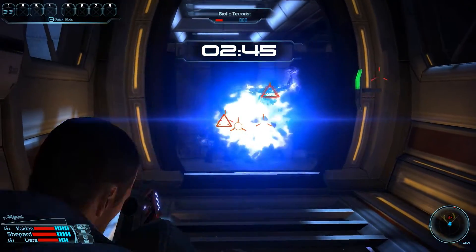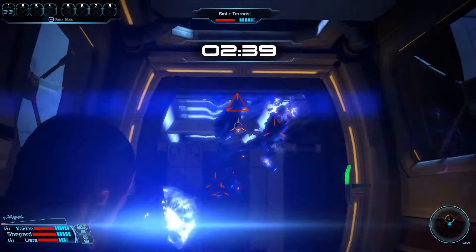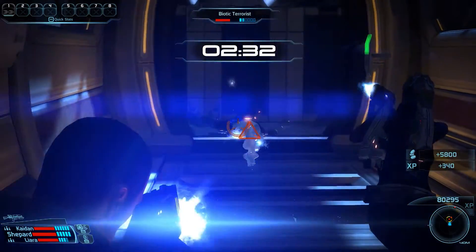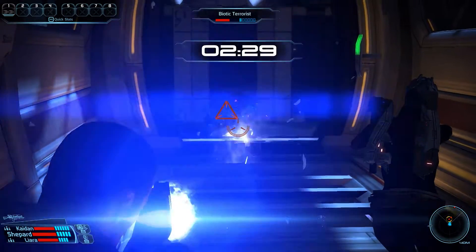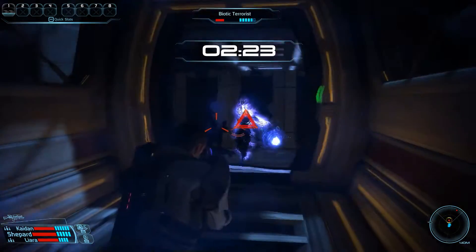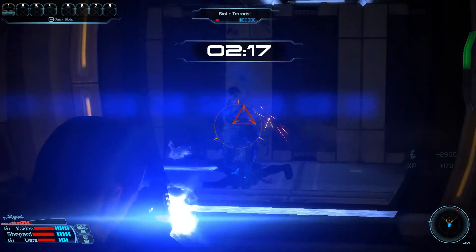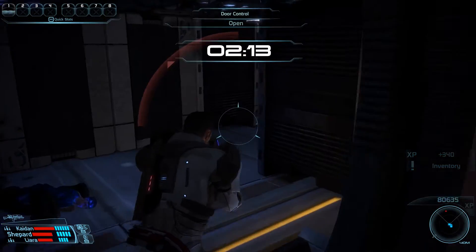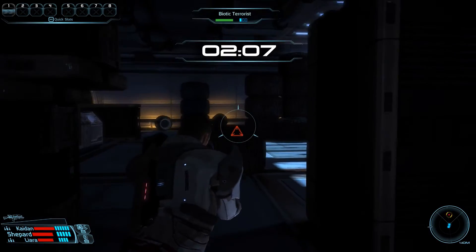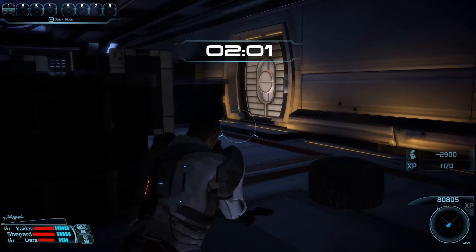And that is the main reason why we brought two biotics along. A huge factor in winning this fight is to keep these guys immobilized at all times. There are only six biotic enemies here, but they all have the ability to knock us down and they will definitely do so if given the chance. So my main strategy is to keep them occupied with lift, throw or singularity. Because they are really only good at one thing and that is offense. They do have a few bars of shields, but once those are down they are pretty much cannon fodder. Using the entrance here as a choke point also helps tremendously. Now only one guy remains in the main area — let's move in, hit him with throw and take him out. That is the entire situation dealt with in roughly one minute.